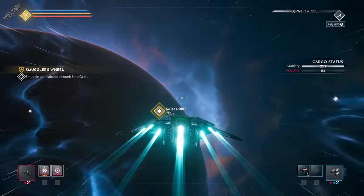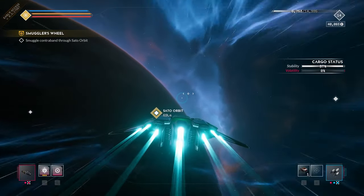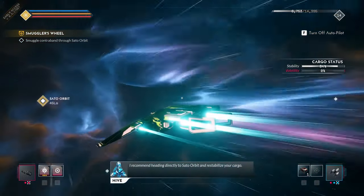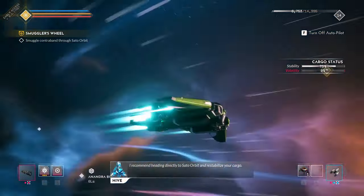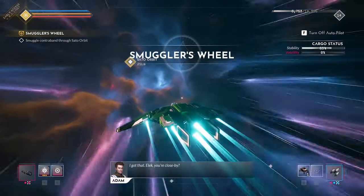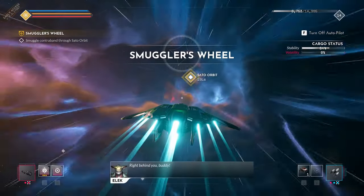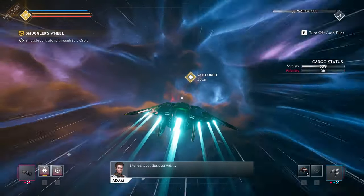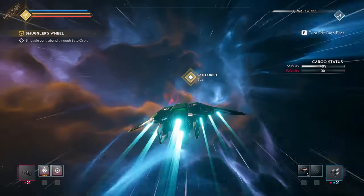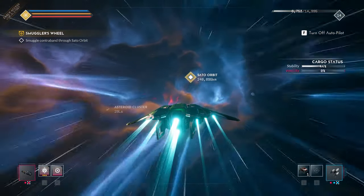Unlike other jobs where you get to play more of a hero role — taking out targets or supplying those in need — here, you're tasked to carry a very volatile substance through Smuggler's Wheel. And unless you want to explode in a fiery ball of death, you need to take a couple careful pit stops along the way to re-stabilize the goods and ensure they reach your destination safely.